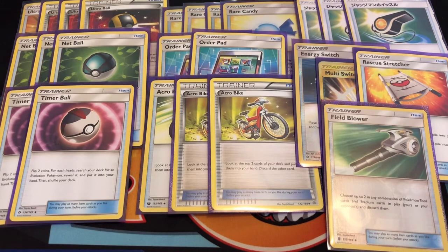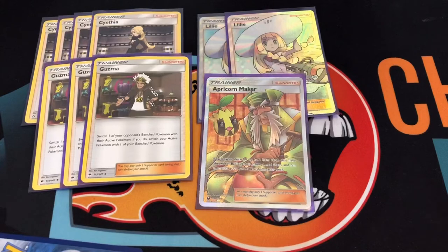I run one Rescue Stretcher and one Field Blower. Again, the GX brings everything back into the deck so I don't need many copies of these things. For the Rare Candy I do need extras, but for the Stretcher and Field Blower they'll just come back via the GX, and I can discard everything again with the Ultra Ball.